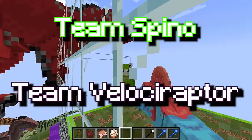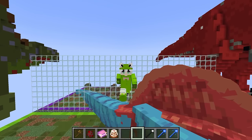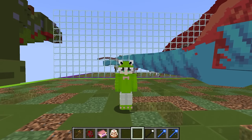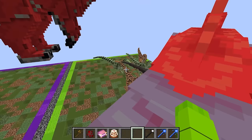You can either comment Team Spino or comment Team Velociraptor. I think I'm pretty much ready to go for this first round in our dinosaur mob battle. Are you ready to lose this? I'm gonna win this thing, Dax. Well, we'll see about that. I'm dropping down the walls, and here we go — the first round has started.